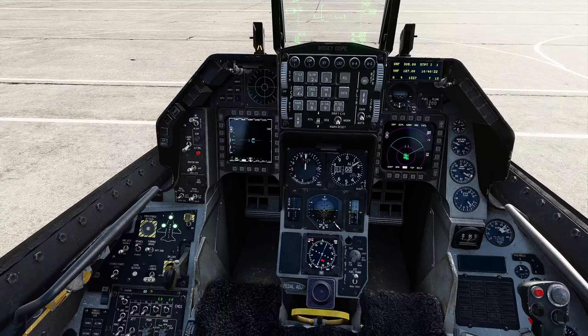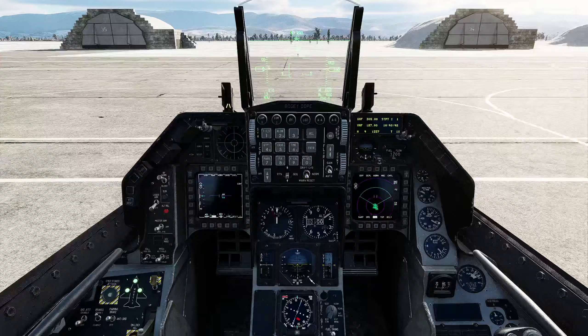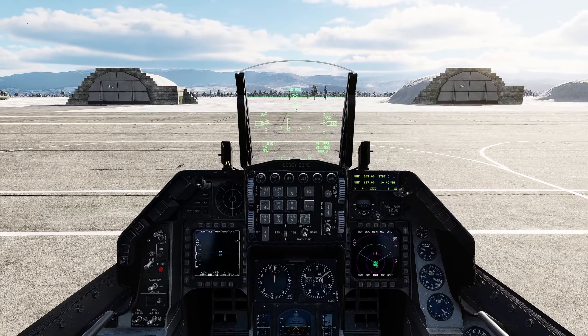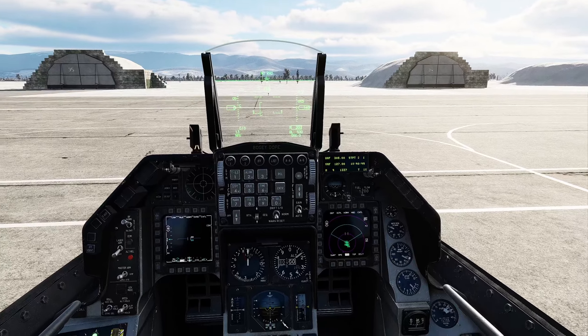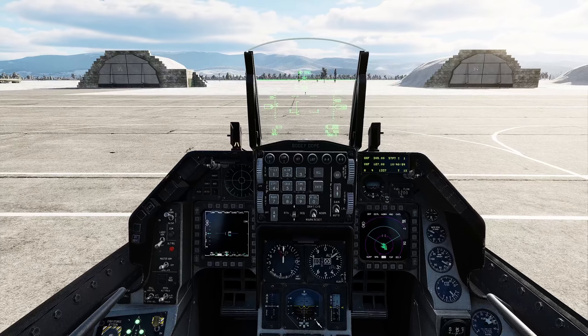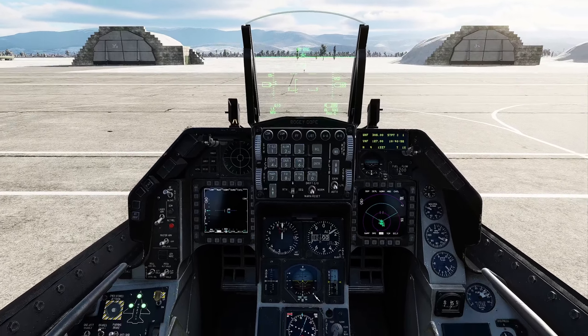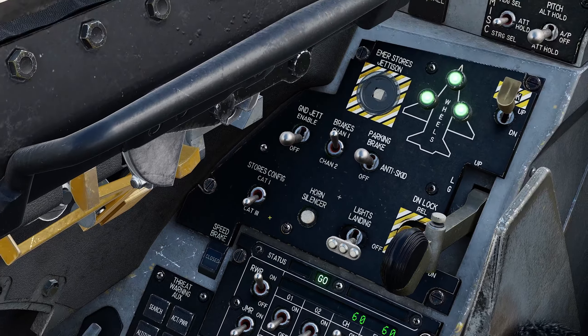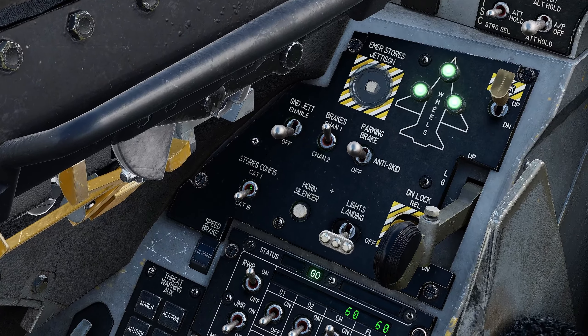Switch to cat 3 and the light goes out. So that's how you clear that. Basically if you've got no external tanks and a cap loadout, you're fine — just missiles, you're fine. If you've got bombs or tanks on the wings or anything like that, you're going to need to be in cat 3 and that'll clear the warning.